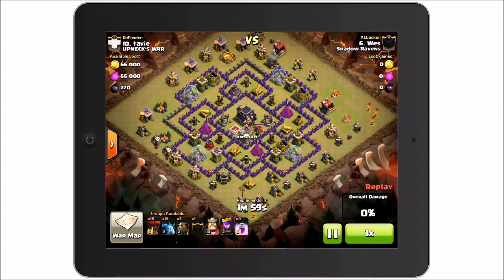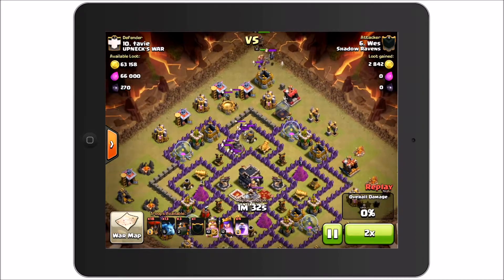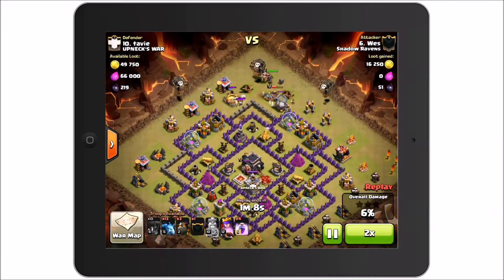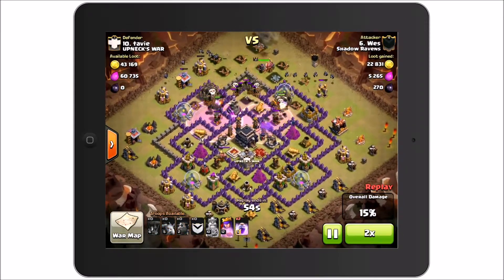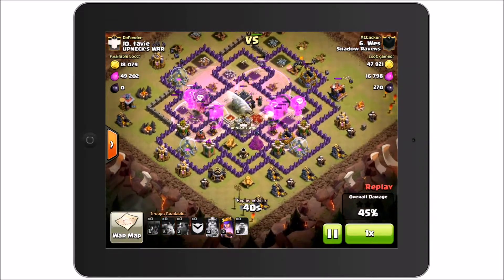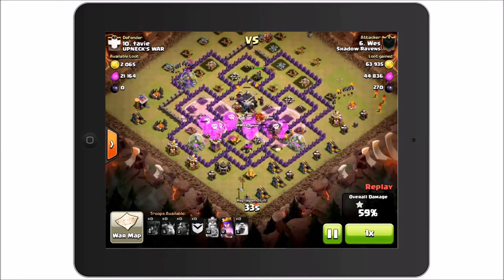On this one, crossbows are down. Kind of the same start — throwing in two loons to draw out the clan castle. Once those are drawn out, he throws down some minions to pull the troops up, and uses his Royals again, using the King to tank. The Royals in a Quad Lava Loon aren't quite as important. The air blower is actually effective in this map; however, if you rage through it, it doesn't really matter. He just raged right through it — didn't have much of an effect on things.